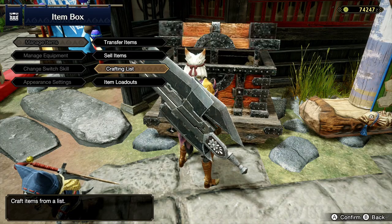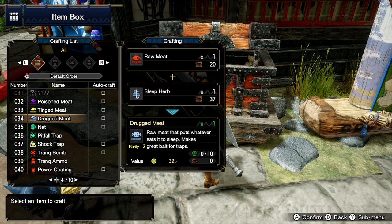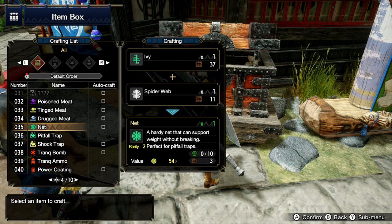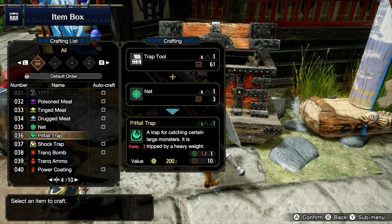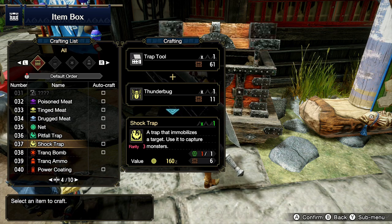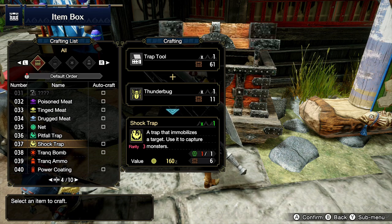Go over to your item box where all your materials are at so we can start crafting everything. If we tab over to the right, item 035 is your net — you need ivory and spiderweb. That'll make the net. Right below it is the pitfall trap, which is the net and then the trap tool to make your pitfall trap. Then directly below that, item 037 is the shock trap — trap tool and thunder bug — that'll make your shock trap.